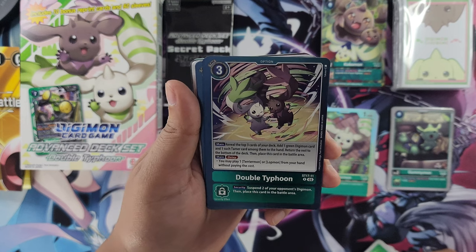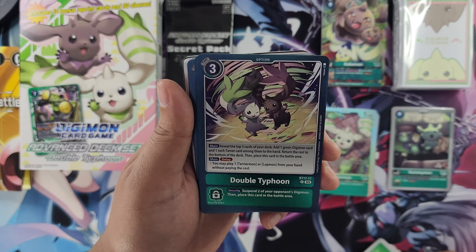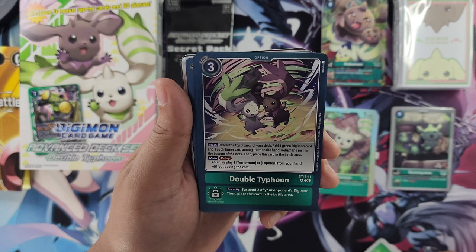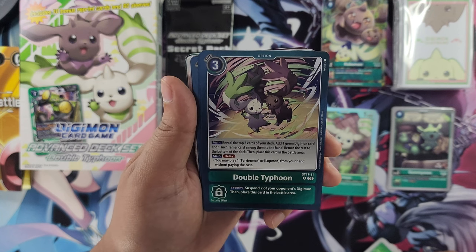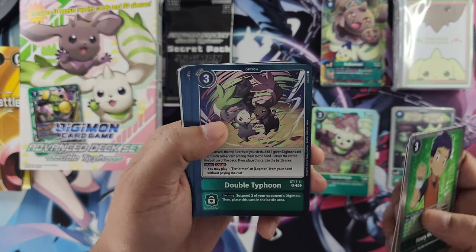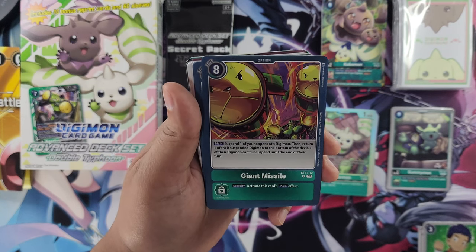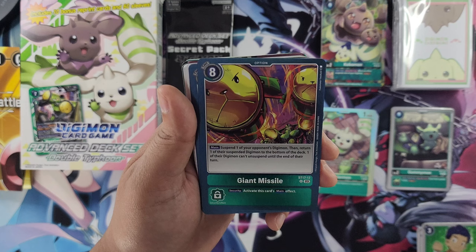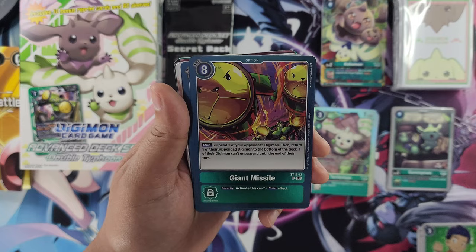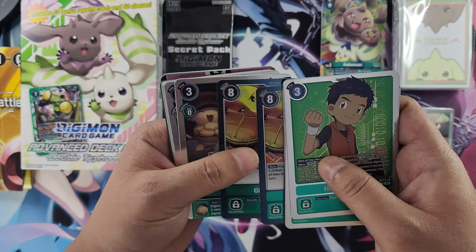Double Typhoon — just like the box — a new option card. Main: reveal the top three cards of your deck, add one green Digimon card and one such Tamer card among them to the hand. Return the rest to the bottom of the deck, then place this card in the battle area. Its delay effect: you may play one Terriermon or Lopmon from your hand without paying the cost. We get two of these. We also have Giant Missile — Main: suspend one of your opponent's Digimon, then return one of their suspended Digimon to the bottom of the deck. One of their Digimon can't unsuspend until the end of their turn. This is pretty strong.